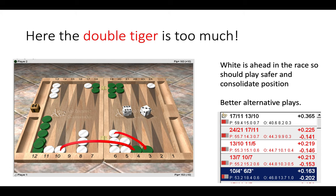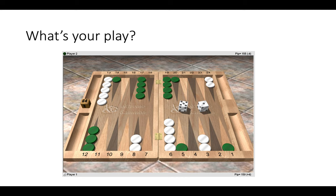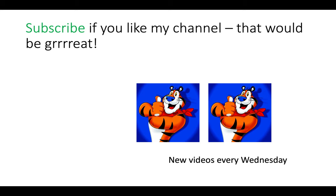Certainly, when deciding whether to make the double tiger play, look at the four quadrants, home board strength, and decide what's likely to happen after a double hit — how risky is it being hit back? Now this is a final position: white has a 5-1 to play. You can make a double tiger play or you couldn't. What is your choice and what is the reasoning — the why behind the what? I'll put the answer in the video description so you can check it out afterwards.